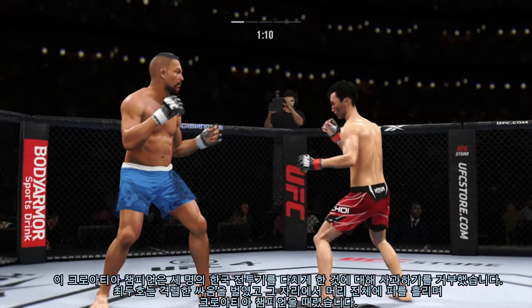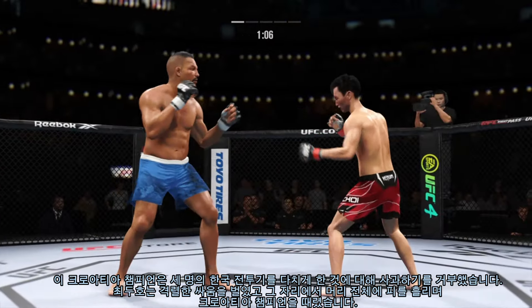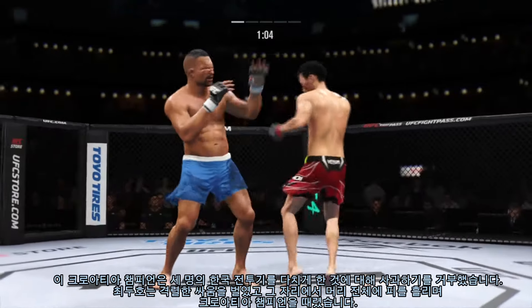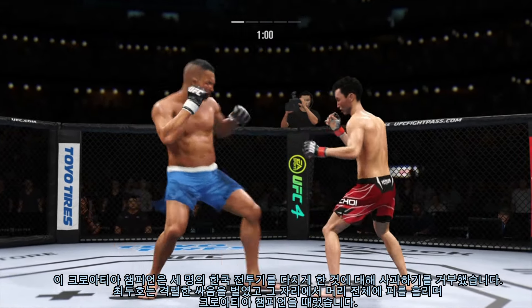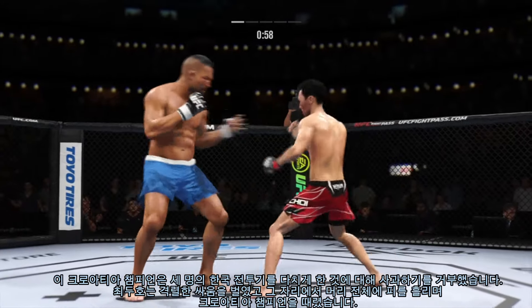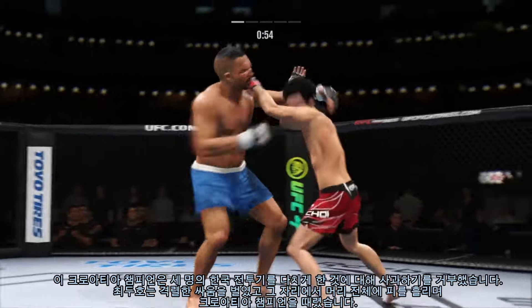A flush knee lands to the body by the taller fighter. Back and forth we go here. Really using his reach advantage as he lands the jab there. Great punch.